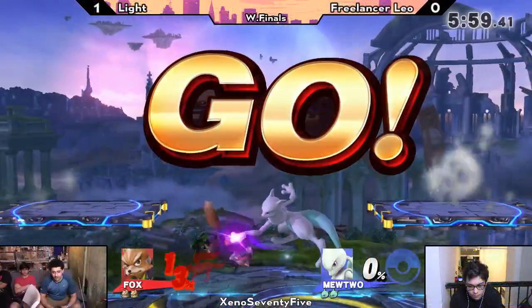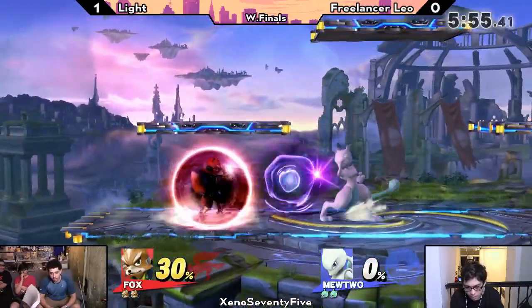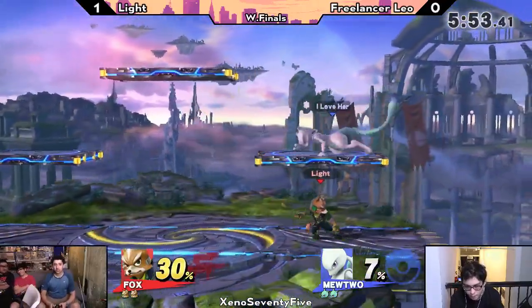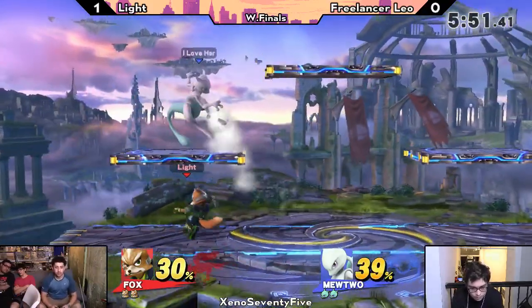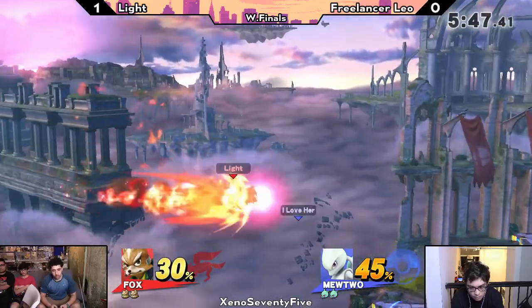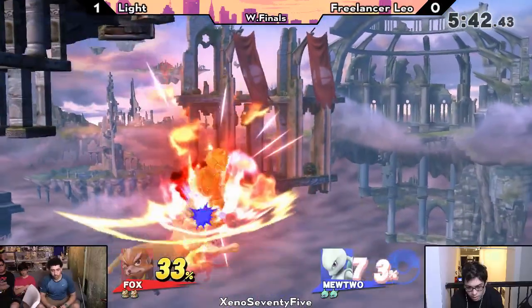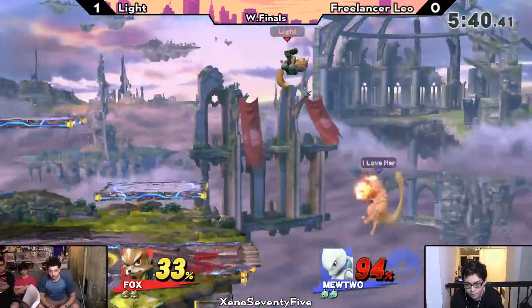Light is an unusual style of Fox player — he actually plays with smash stick, last time I checked, which is super unusual for Fox. A lot of people who play with smash stick switch to tilt stick just because of Fox. But Light has all kinds of things like perfect pivot down smash — I don't know if you just saw that, but that was a painting, that was Mozart happening on Battlefield.